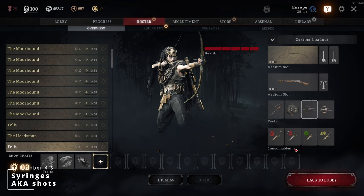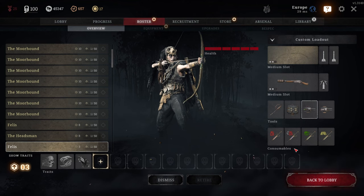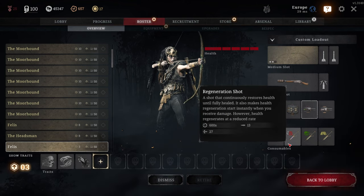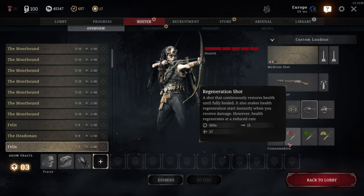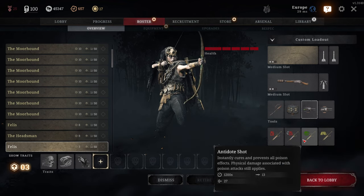4.5: Syringes, aka shots. I always bring the following shots in every single solo game with very few exceptions. One large regeneration shot — I pop this shot before entering combat when possible, or at the earliest convenience if I find myself in a fight and haven't had the chance to use it yet. One large antidote shot — this will effectively make you immune to all poison effects, which includes the effects from poison ammo that prevents healing and impacts your hearing and vision.